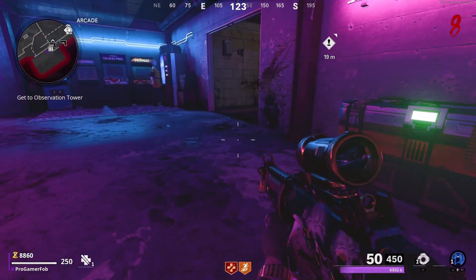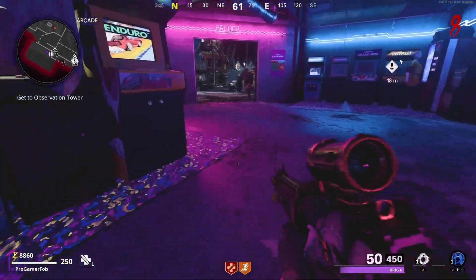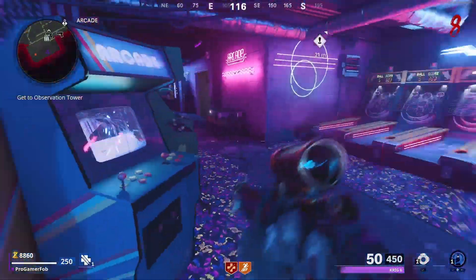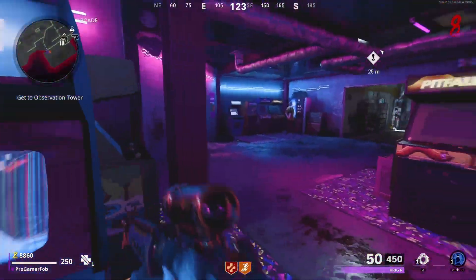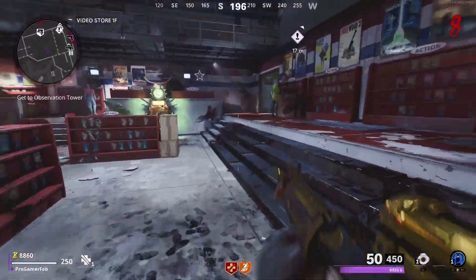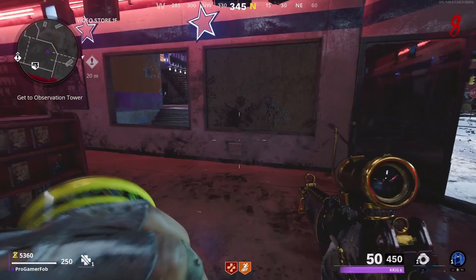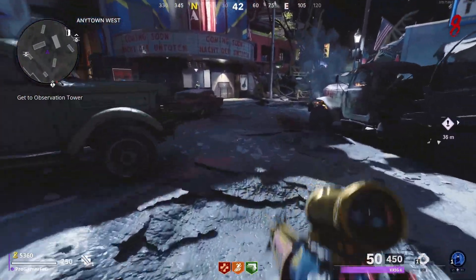The perks I would suggest you get, besides the two you already have, are Mule Kick — so when you kill zombies they drop ammo once it's at a certain tier — and also Elemental Pop. The only bad part about this glitch is that you cannot Pack-a-Punch your weapon, so Elemental Pop will help by giving you those Pack-a-Punch elements you won't be able to get otherwise.